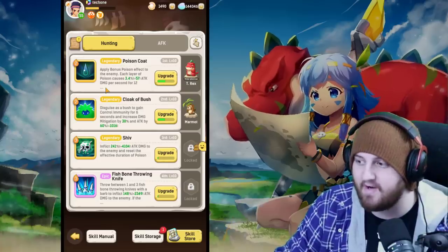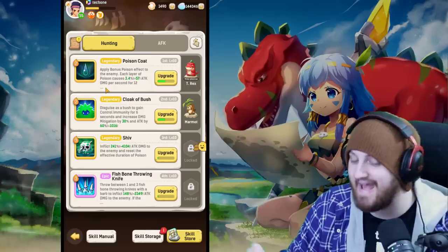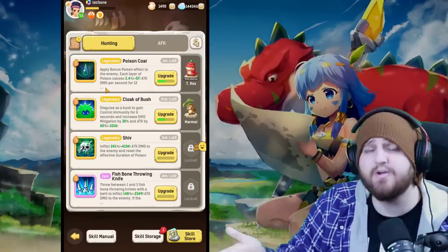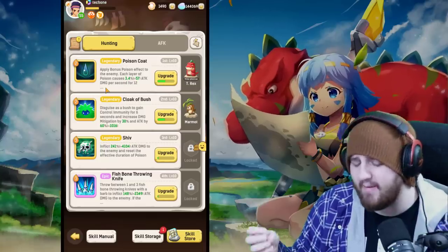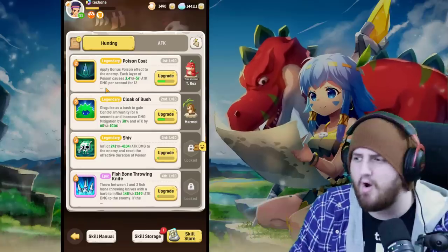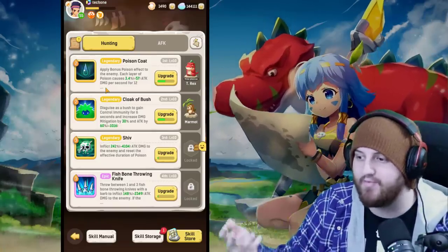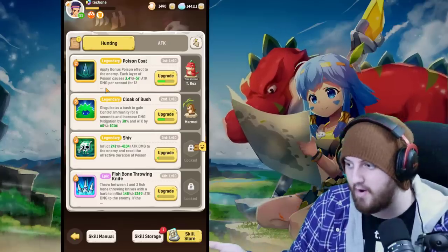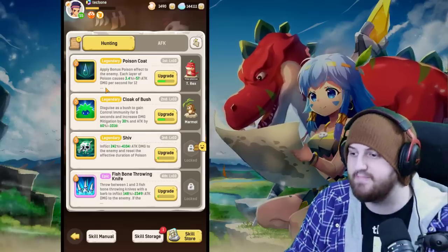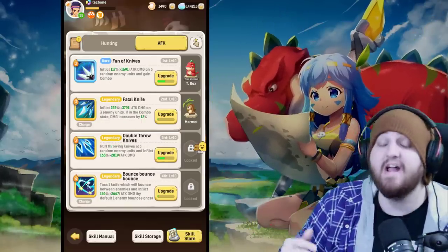I prefer Poison Coat into Cloak of Bush into Shiv into Fishbone Throwing Knife because getting the poison out quicker means it stacks faster. Cloak of Bush will still be active by the time you generate three mana to Shiv, so you still get the extra damage on three attacks and an ability. Fishbone Throwing Knife is in fourth because it's high variance — it has a high probability to do something amazing when you're stuck, and throwing three fishbones gives an even higher chance of pushing through a wall you otherwise couldn't. It does suck in PvP though.